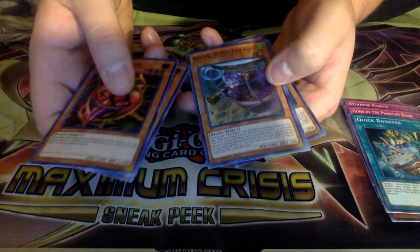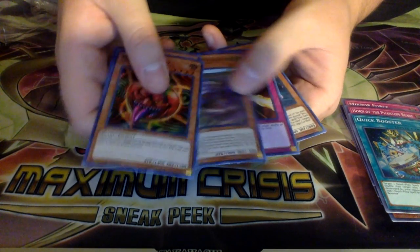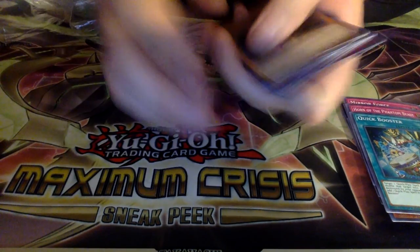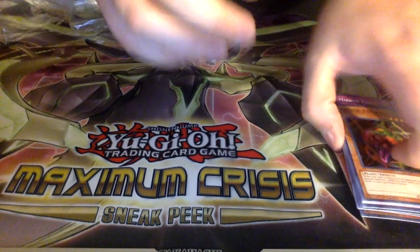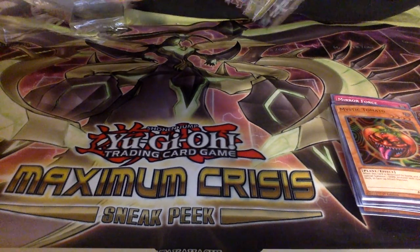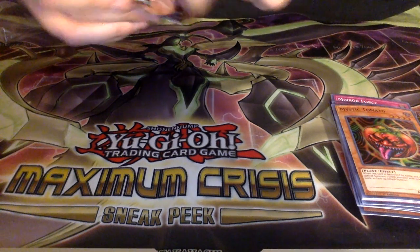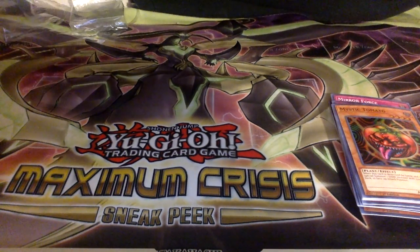Mystic Tomato, Vampire Familiar, Recon, Drowning. I'm not even having good luck with the vampire and Training for Hire stuff. I'm pulling a lot of that but I'm not really pulling anything for Tide Striker other than that one card. And it was wrong, which happened to be a one-off.